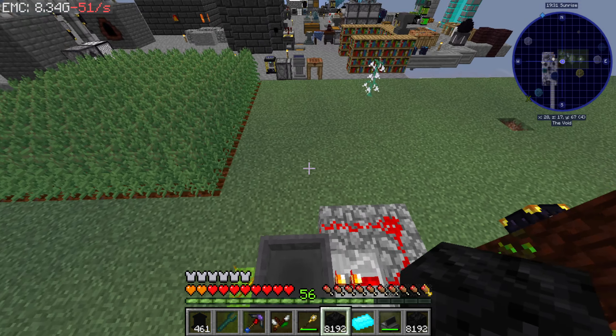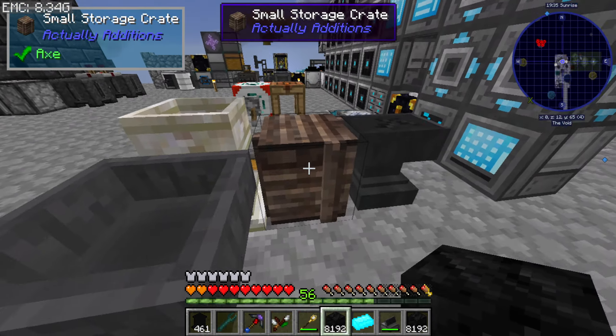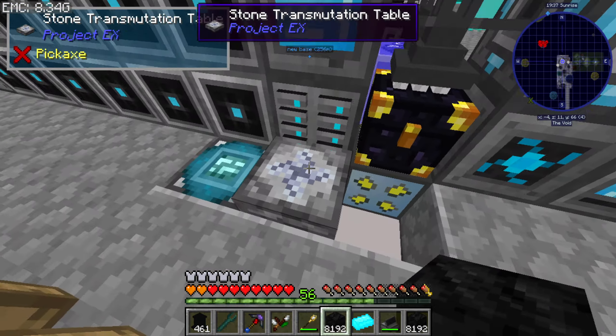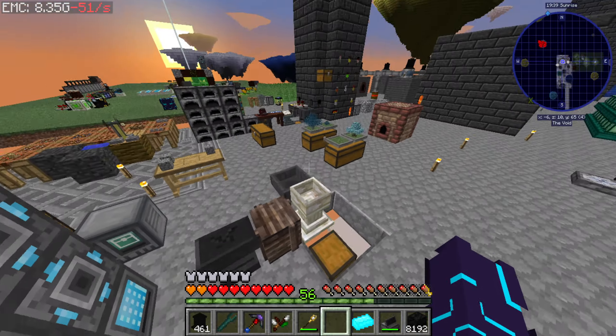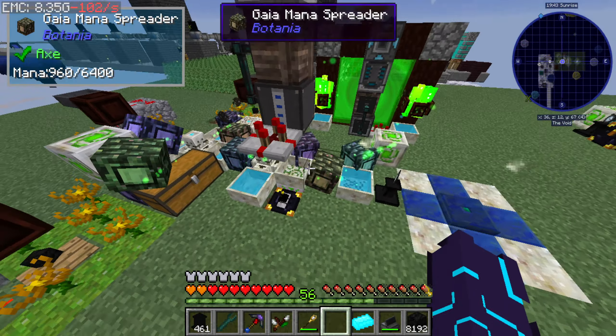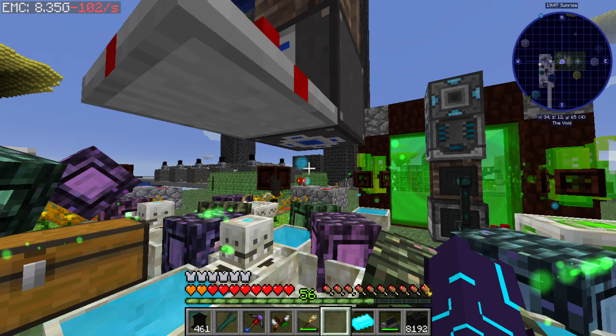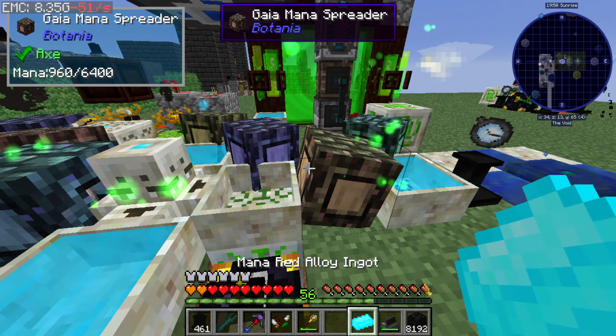The day has come — we ran out of coal. Our mana production — I was like why are these empty? Oh right, and of course the pool that I have automated is empty.